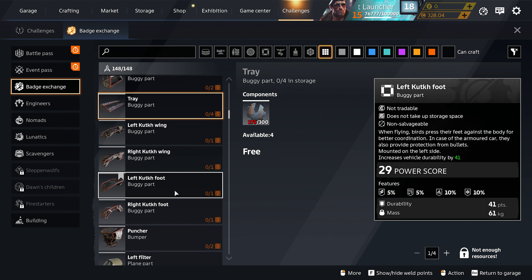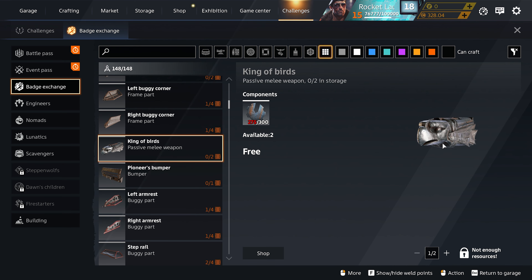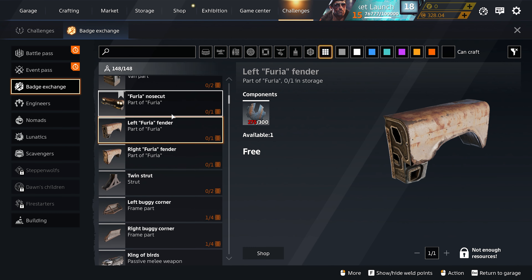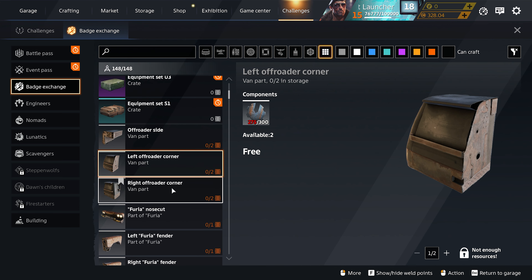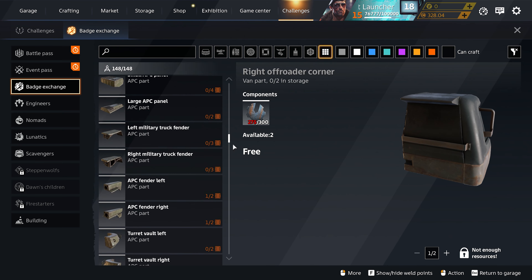Lunatic parts are just too weak for me. Pioneer bumper is useless. The king of births are pretty solid depending on what you're going to build. Buggy floor — you don't need these, not these either, not these. These might be actually pretty decent — the off-road side. The corners are not that useful.